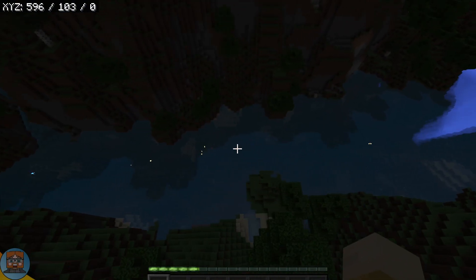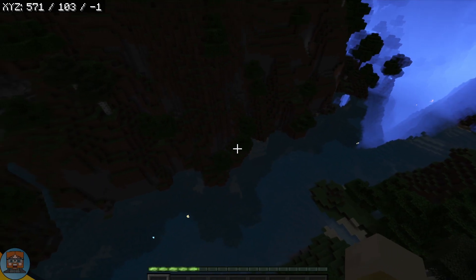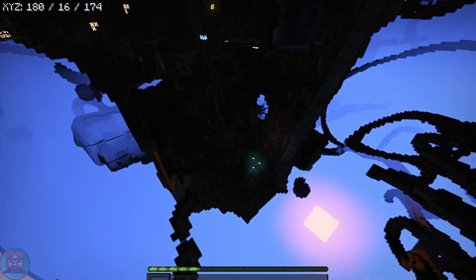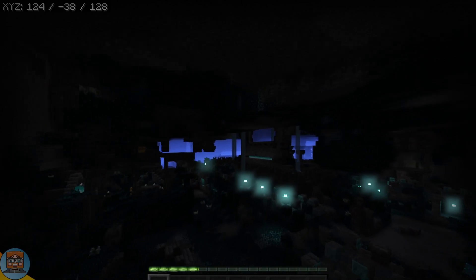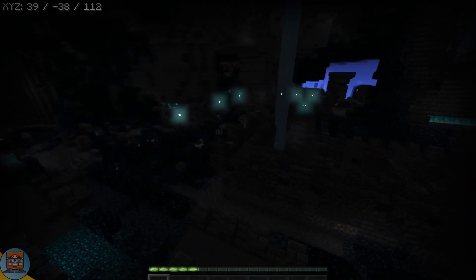I think there should be an option when you're making these packs that tells you how far you can see the lights from. Because right now it can get very distracting. Even when you're in specular mode and you're flying around, you see nothing but bright aura lights. And look down — we actually found an ancient city, which is actually pretty cool. You can see my point: the lights are just so bright that it's kind of hard to ignore them. You just notice it straight away.